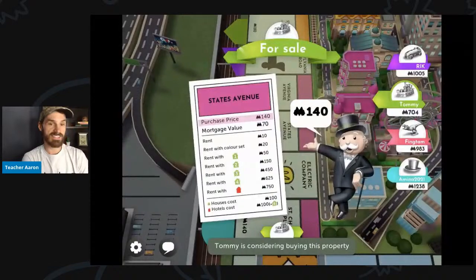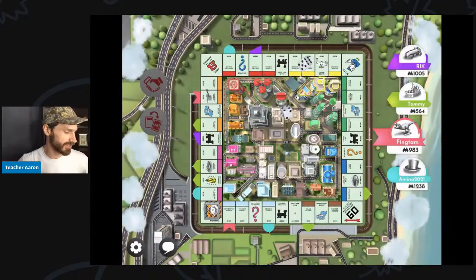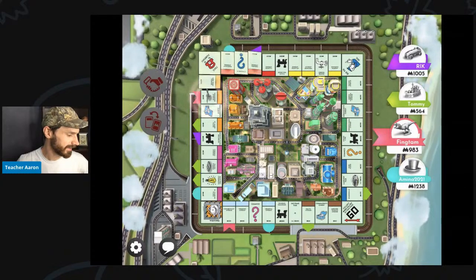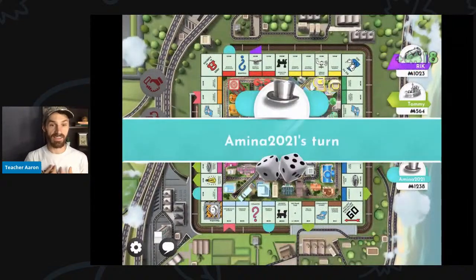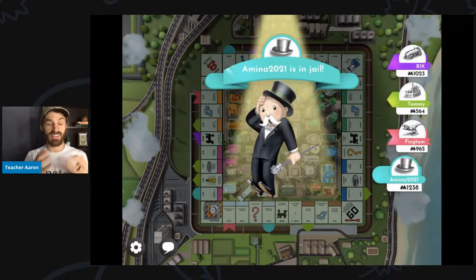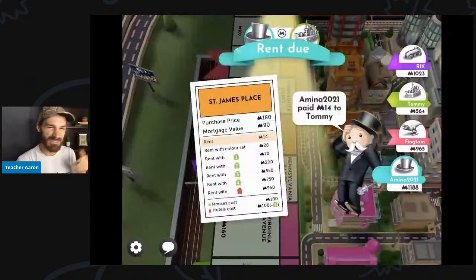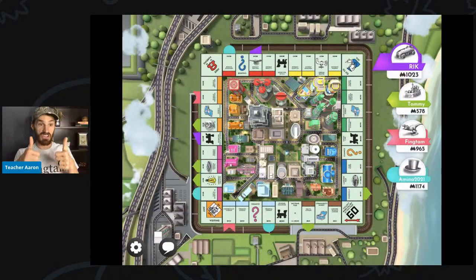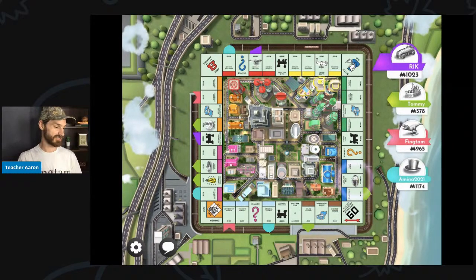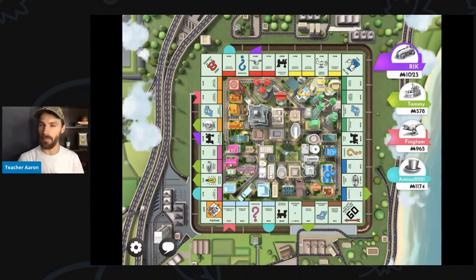Tommy lands on States Avenue, another pink property. And now it is my turn. I have to pay $18 to Rick. This is so bad — I want to land on a property that I can buy. I don't want to land on properties that somebody else owns. I want to own the properties, but I cannot roll a good number. The first dice roll in this game was good because I won the dice roll and went first, but after that my dice rolls have all been very bad.